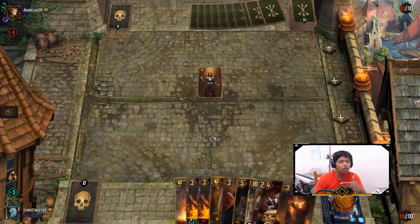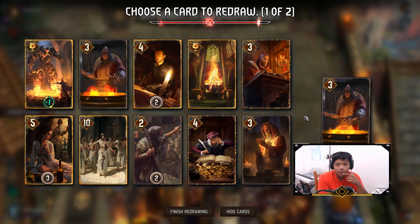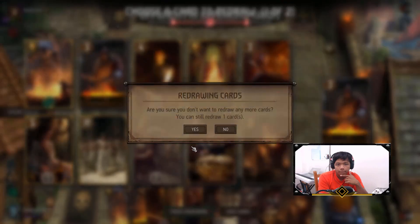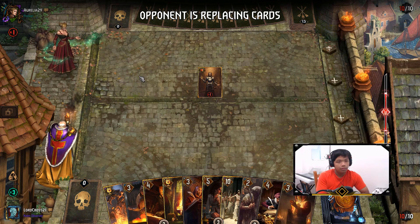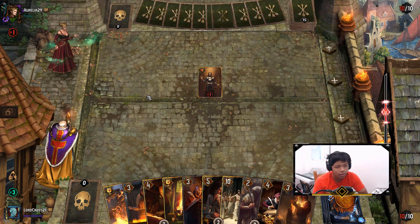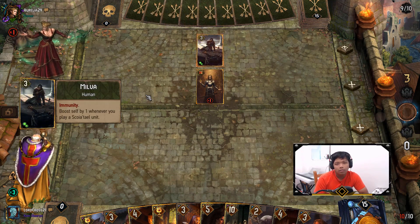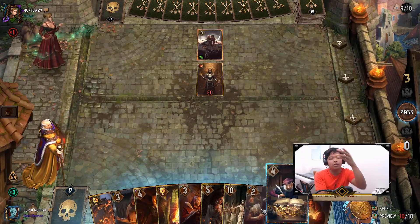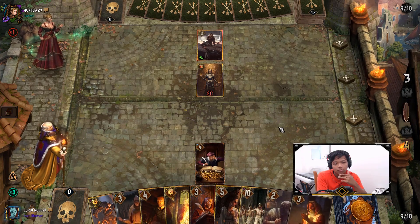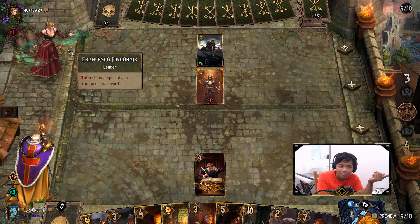This is actually the first non-Syndicate deck I've played against in a while. Looking at the opponent — I think it's Francesca comboed with special cards. I'm probably going to see Daimeridium Shackles, Moondust somewhere, maybe Milva. Something tells me if I play one of these key cards, they're going to get hard removed. I'm also expecting artifact targeting to be there as well.